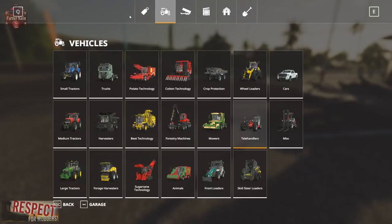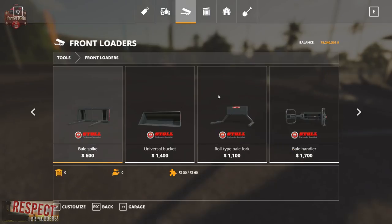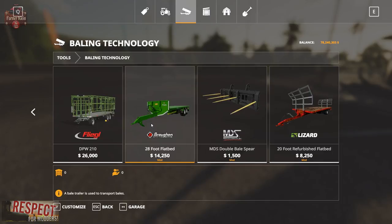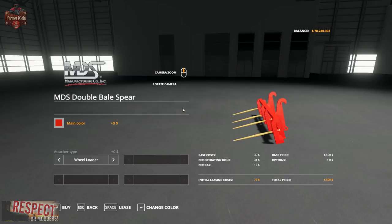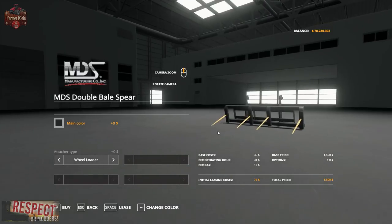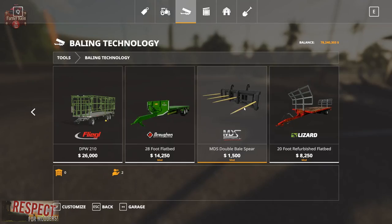They're kind of scattered around the store, which led me to a little confusion initially. The bale grabs are found under baling technology - I thought they should be under front loaders but they're under baling technology. They're $1,500, you can change the color on them as you wish. They come in wheel loader, skid steer, front loader, and three-point configurations. $1,500, $76 to lease, $15 per day, $31 per operating hour on the bale spears.